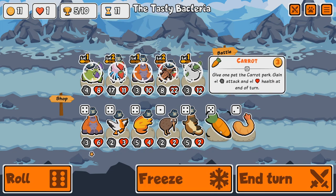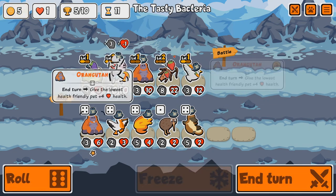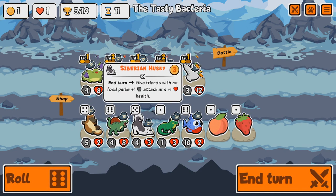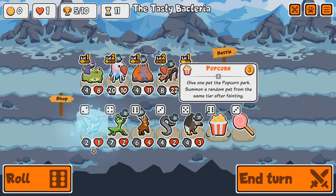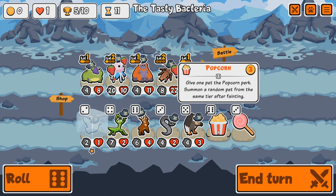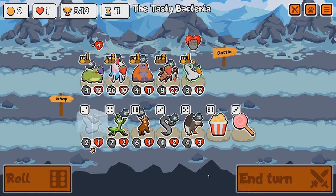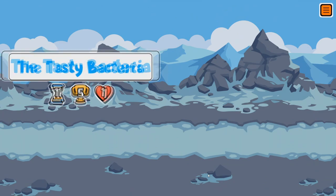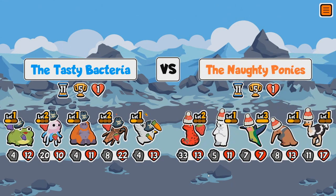Carrots — essentially like the Cucumber, only it's plus one plus one instead of just one health. Buff you. Spinosaurus might work, Dub would be nice. Popcorn might not be too bad either, and Lollipop is interesting — Lollipop swaps attack and health. Imagine that on the Cockroach.